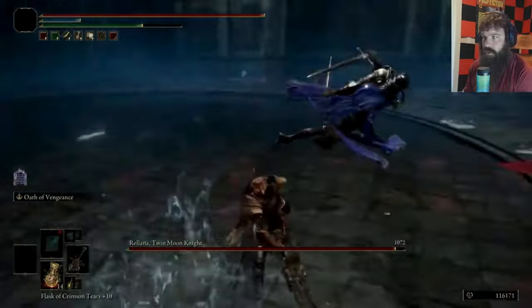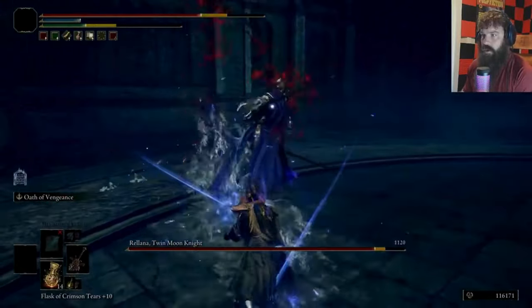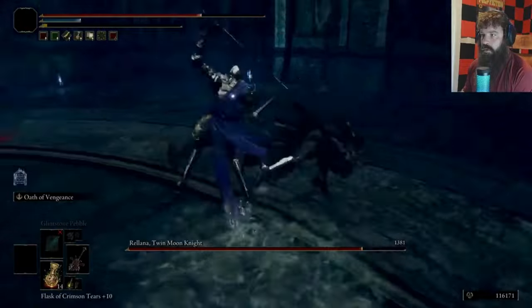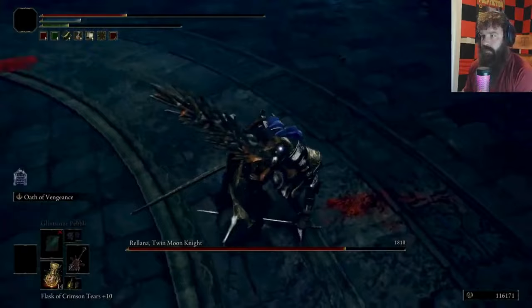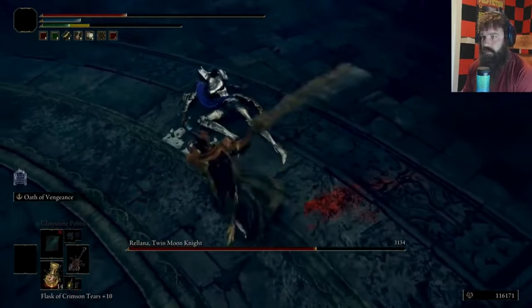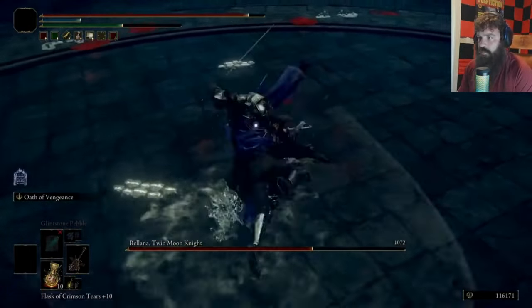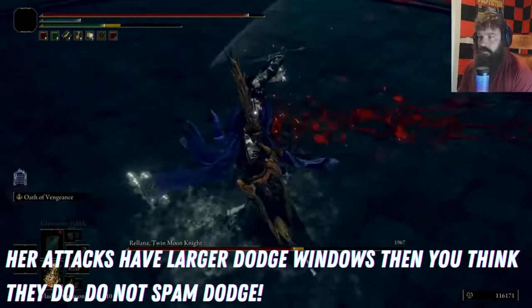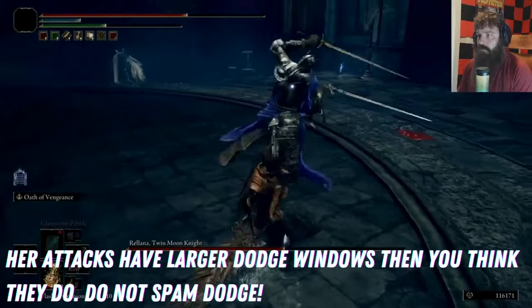When you stagger her, you'll be able to do more damage, and when she's knocked on the ground, the game actually lets you do some damage while she's there. So once you stagger her, get in a quick hit, roll away, and then get ready to continue the tank phase. As you can see, I am doing timed dodges — I am not spamming the dodge button. I'm looking for her to swoop down, quickly click, get in some hits, and then stagger her again.